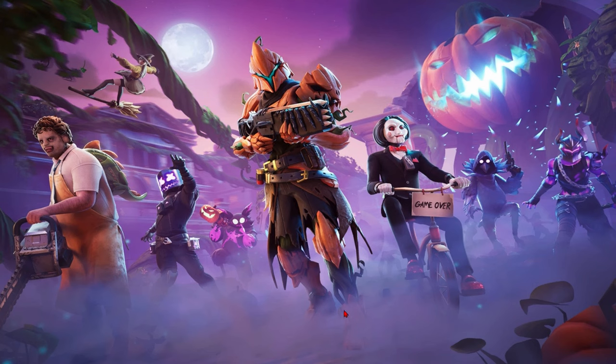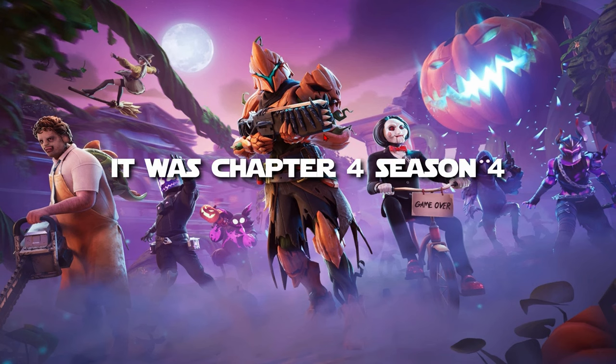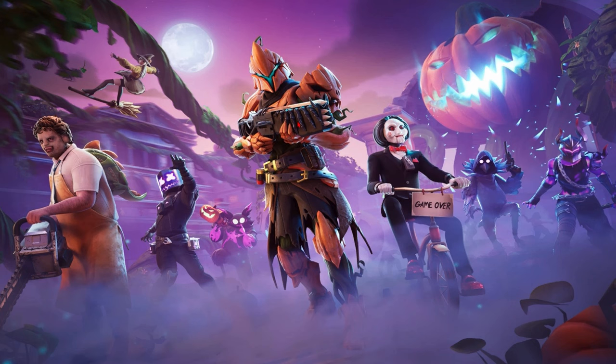Next up we have this Pumpkin Knight looking character. I don't have a name for him, but it looks like Ultimate Knight from Season X mixed with just a pumpkin style. He also has this shotgun — I can't remember what it is, but it's the one that shoots steaks. It was from Chapter 4, the last season of Chapter 4 — that's the gun that came out. This character looks pretty cool.